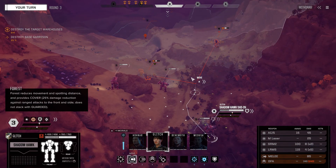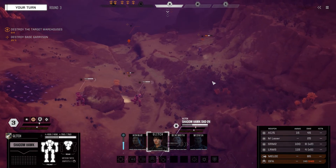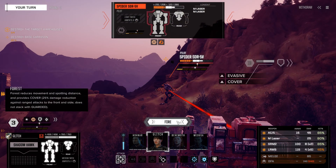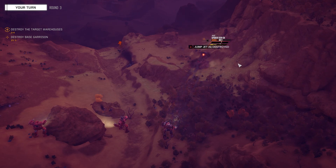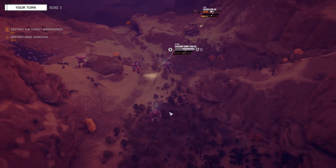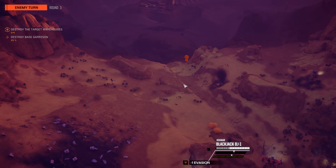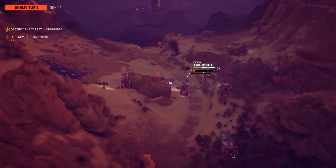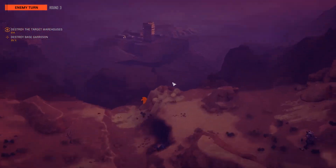Glitch, your turn. I think I'm going to primary everything on the Spider. Spider is now severely damaged. Enemy turn — there's something big back there shooting a lot. There must be some sort of tank or a turret back there.